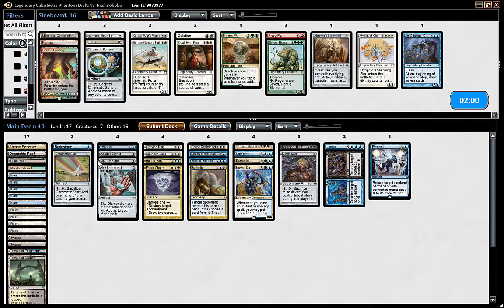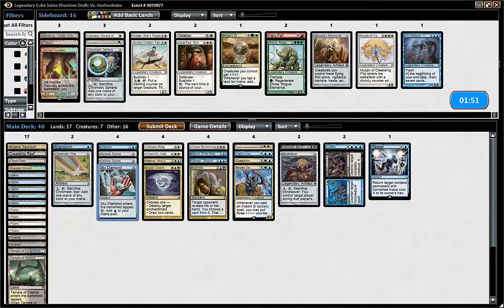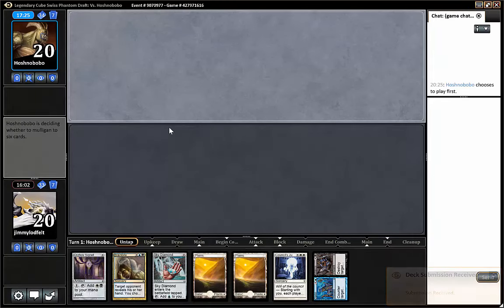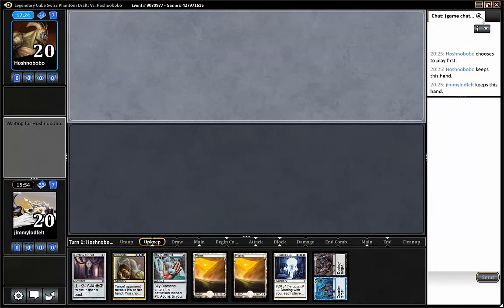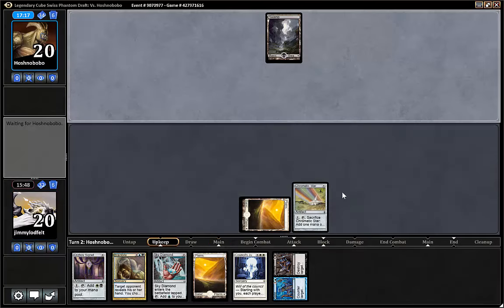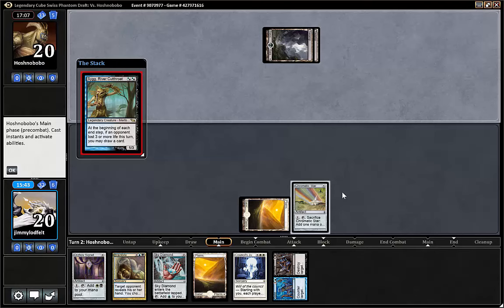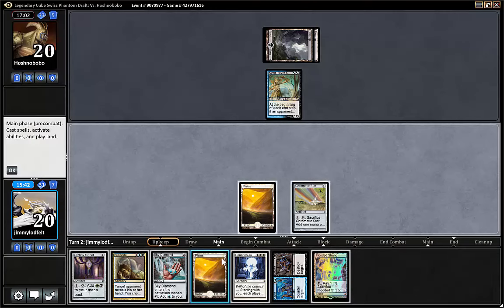We don't have that many sideboard cards. We have Isamaru, if you want to have a 2/2 play. I think this is fine. We could bring in a Fiery Fall in game three if we really need to. So this hand has Counterspell, Judgment, Sky Diamond, Orb of Signet — this looks good. Keep. He also kept a seven. Hopefully he's not gonna get mana screwed this game.